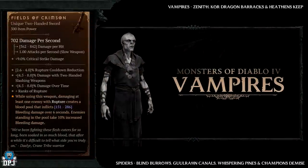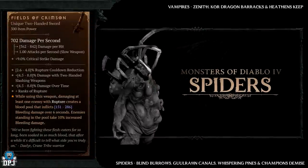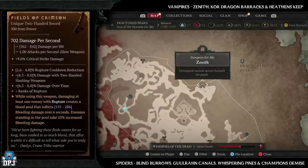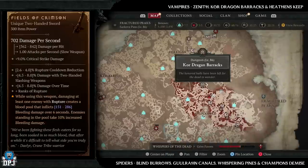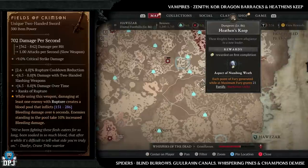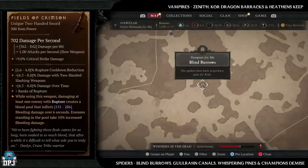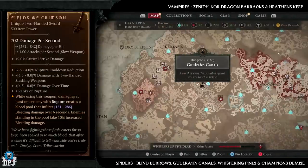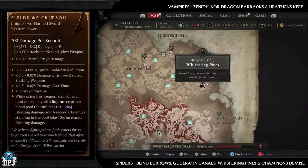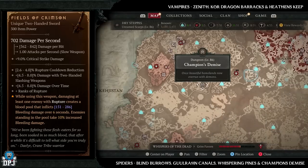Next up we have the Fields of Crimson, which has increased drop chances from vampires and spiders. Vampire dungeons: Zenith, Core Dragon Barracks, and Heathen's Keep. If I was farming this, I'd go with spiders: Blind Barrows, Ghoulrun Canals, Whispering Pines, and Champion's Demise — all four are amazing for that spider enemy type. If you can roll that magic find modifier on any one of these dungeons, that would be perfect.